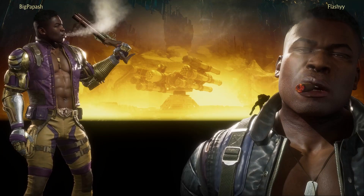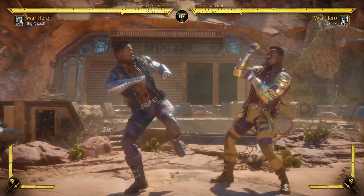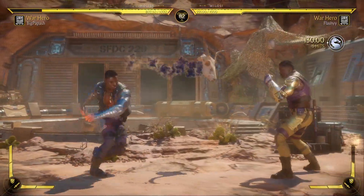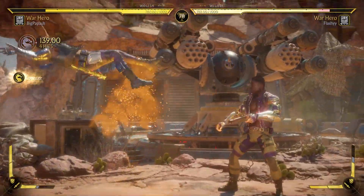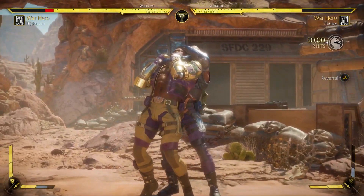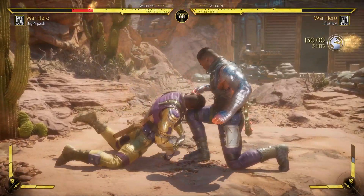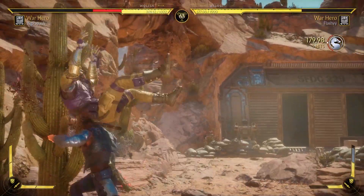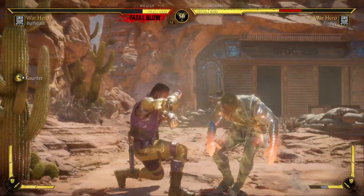Looks like they're switching over to Jax — they want to do the mirror match. Very interesting. I'm usually awful at mirror matches but we'll see. Oh I didn't confirm that, that was weird. Back forward two — oops, I completely forgot about the grenade launcher. Reversal throw — very nice. Mixing in those forward threes and grabs are disgusting, man.